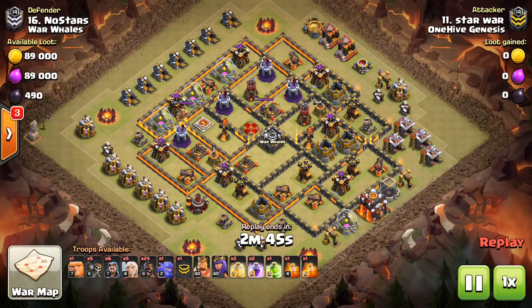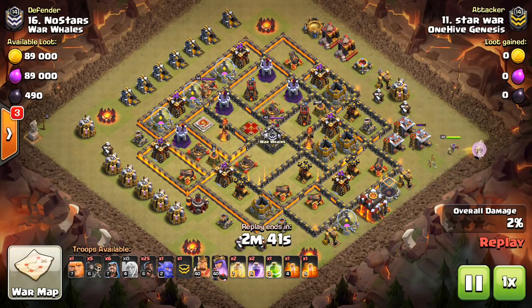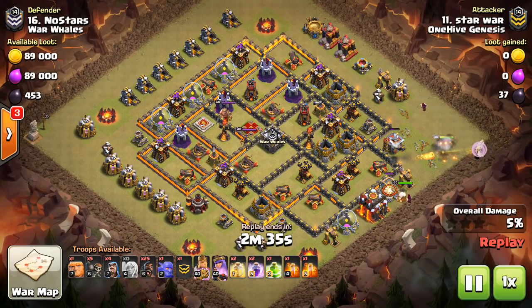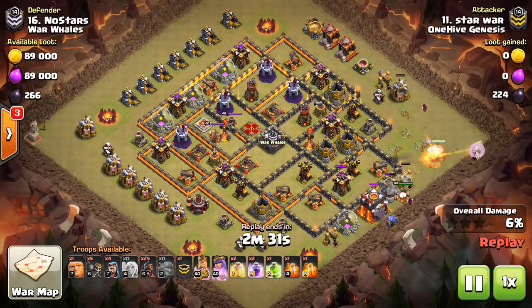Go ahead and get the replay going. A lot of people were speculating as to, is it going to be Miners, is it going to be Hogs, what's going to be the Town Hall 10 go-to now that 3 stars are going to be likely more accessible with the Inferno Towers getting that nerf? Hog Riders are going to be your go-to at Town Hall 10.